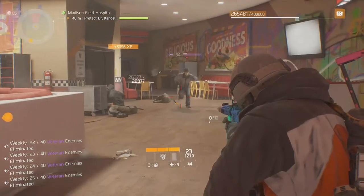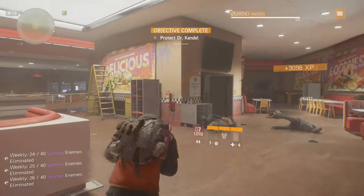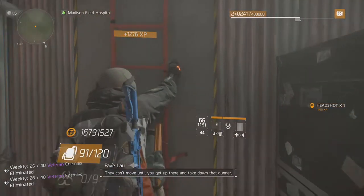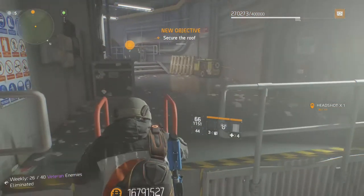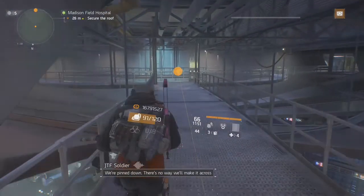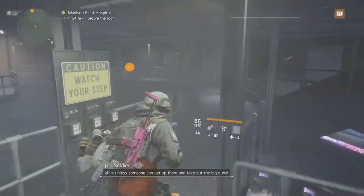Leaderboard caches can also drop exotics. Medium caches drop exotics at a 50% chance, and large caches drop them at a 100% chance — so it's a guaranteed exotic from the large cache.